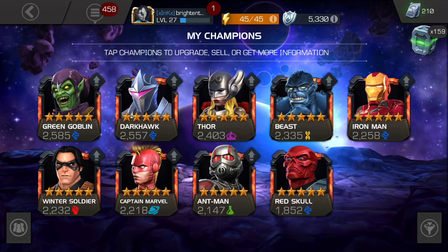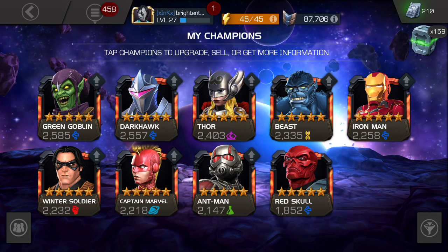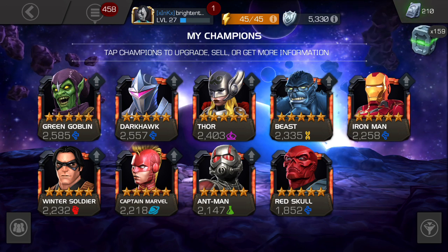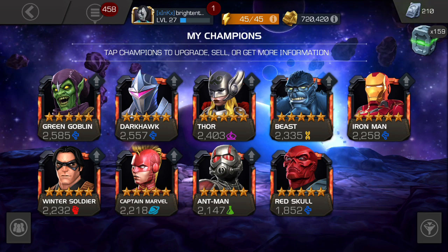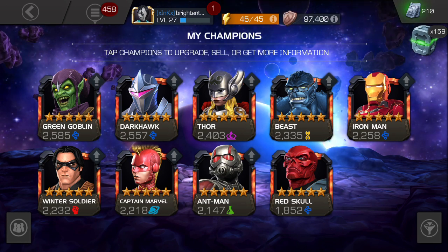Here's a look at all my 5-stars. I have no 6-stars yet. Green Goblin and Darkhawk are amazing. Thor Jane Foster is workable. I think Red Skull will be a good addition. I need to awaken these guys before they can become really useful, and in Alliance War, because of my super low level, they just tear through my defenses.